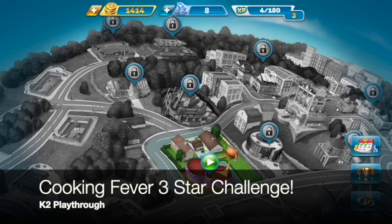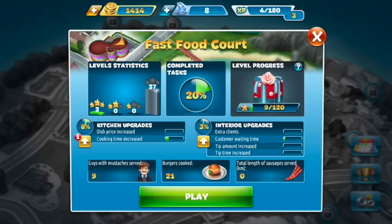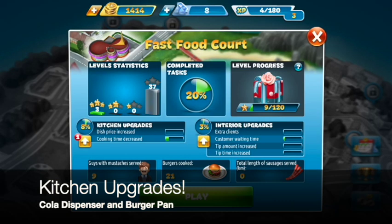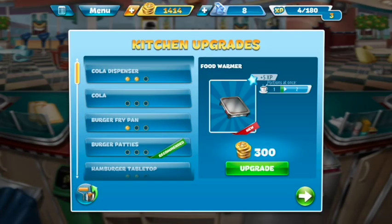Hey everyone, what is going on? K2 Playthrough here coming at you with the Cooking Fever Fast Food Court Level 4 of the 3 Star Challenge. Go ahead and jump into the restaurant and we're going to do a couple quick kitchen upgrades. The first thing I want to do is update the cola dispenser because this one takes the longest.